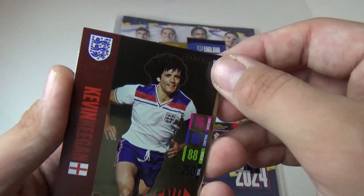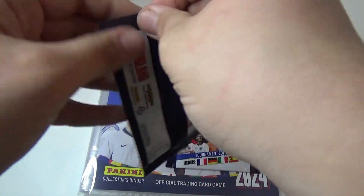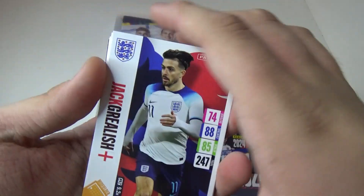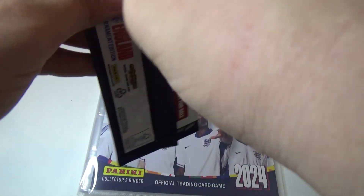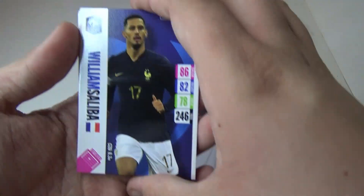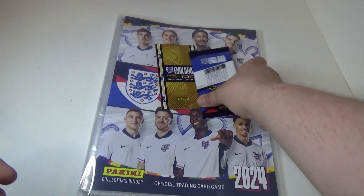Oh, that's nice — Kevin Keegan, Legend! Then we've got Jordan Pickford, James Maddison. Then we've got Jack Grealish. Mark Gherdy. Then we've got Alan Shearer Legend — so we've got two legends in our packs. Mark Gherdy. Saliba, Witzel, Kai Havertz, Gavy, and Teck.